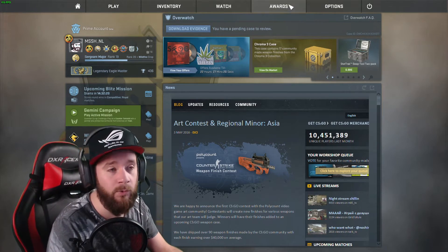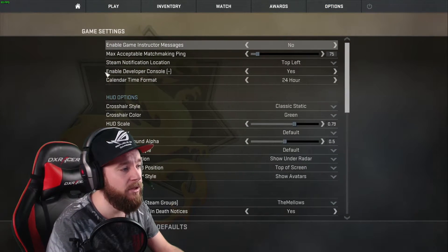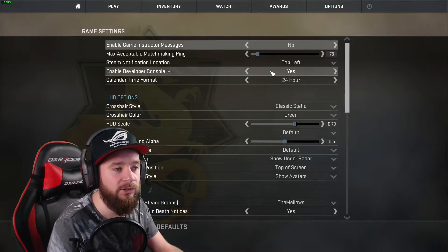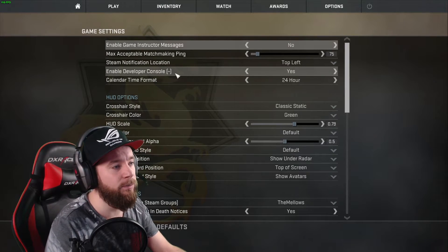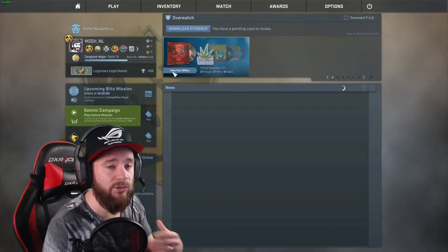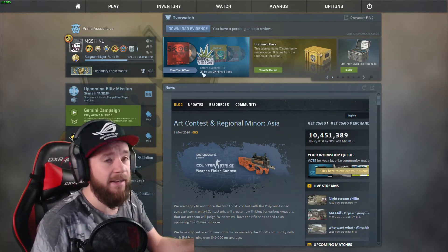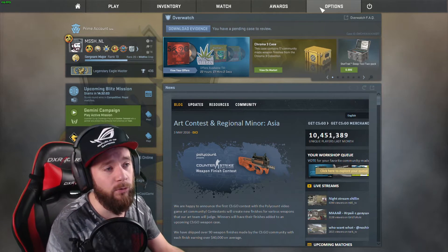The first step for being able to make binds is that you need to access the developer console in the game. Go to Options → Game Settings and make sure that Enable Developer Console is set to Yes. This is by default bound to the tilde key, which I changed because sometimes you hit it accidentally when switching to the rifle.